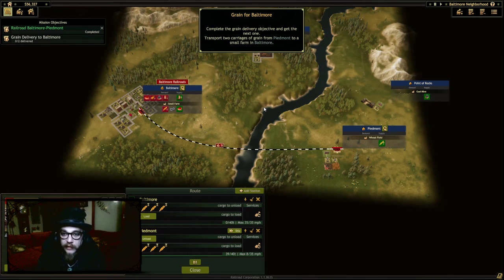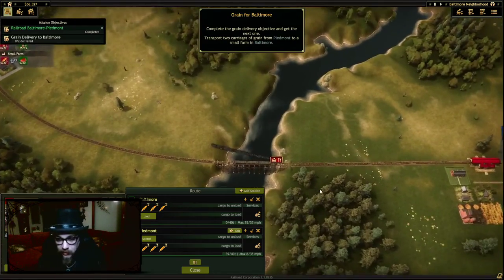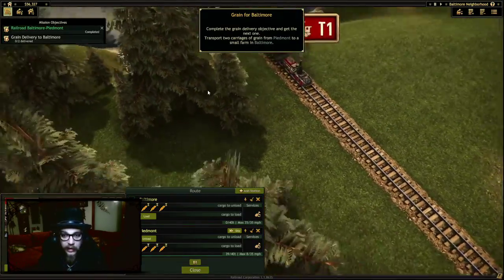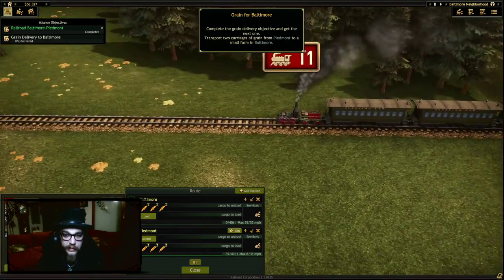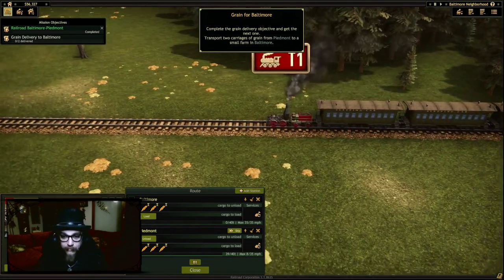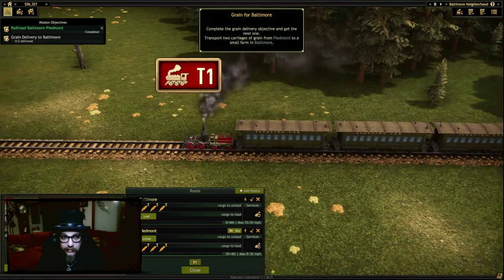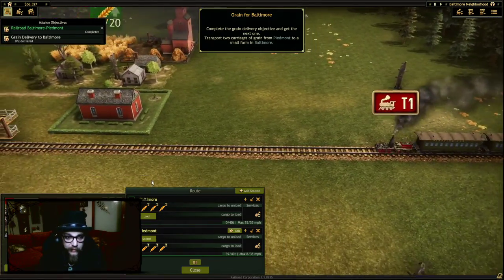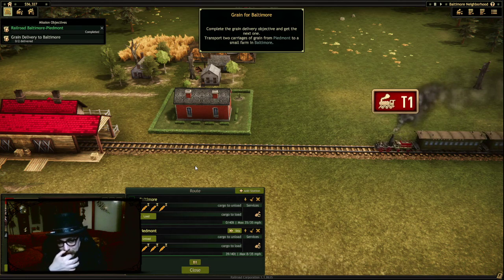Transport two carriages of grain from Piedmont to a small farm in Baltimore. I mean, that's what I'm doing here. We just have to wait for it now. That's what we're doing. Can I go look at the little chain do its thing? Oh, look at the little chain! Tug-a-tug-a-tug-a. Come on, train, you can do it — get to where we'll load you up full of grain and send you back.